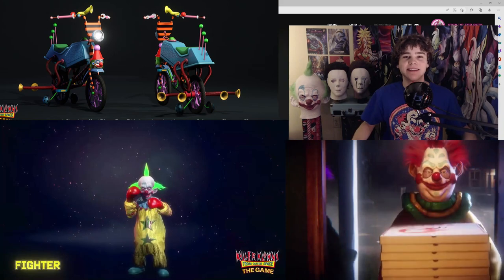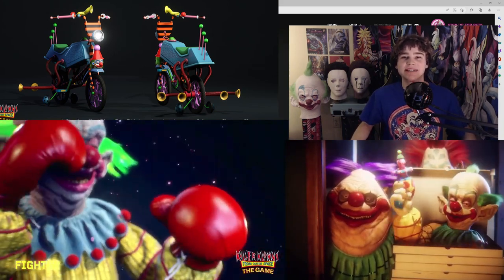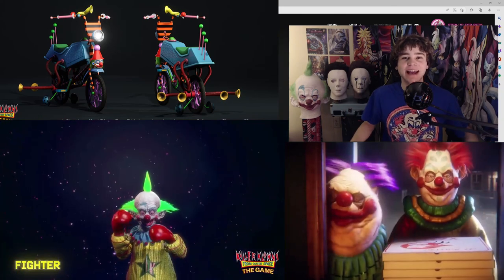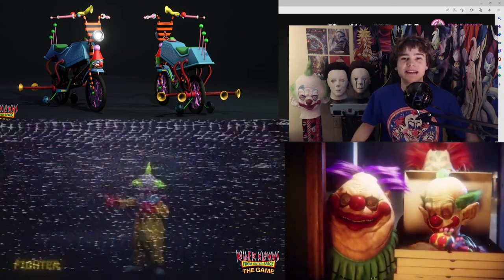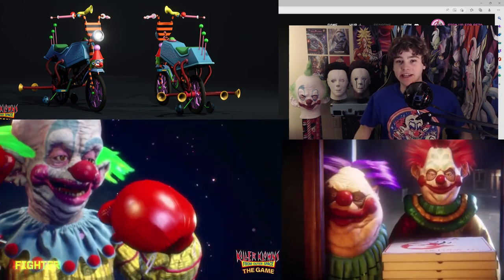Last but not least we got the fighter, Shorty. Shorty can disguise himself as a pizza box and he has a speedy tricycle. Shorty stays keeping the gloves on and he's here to fight.